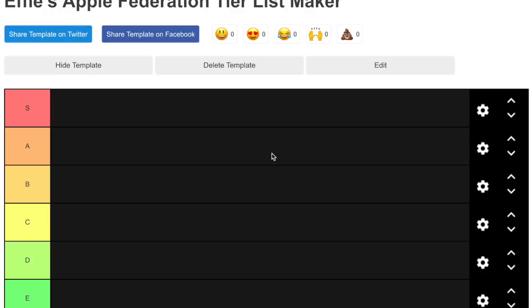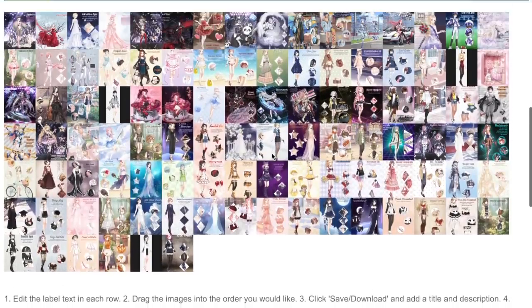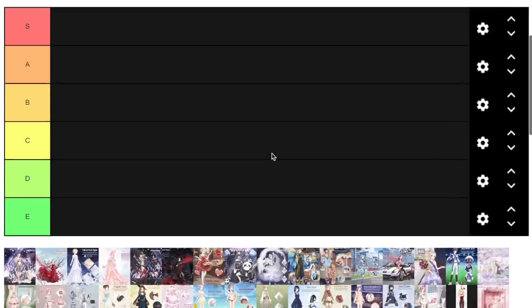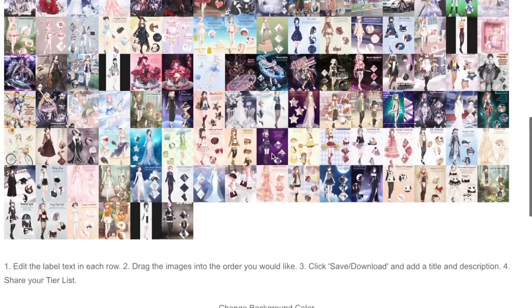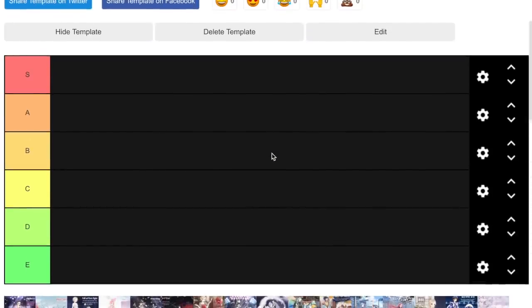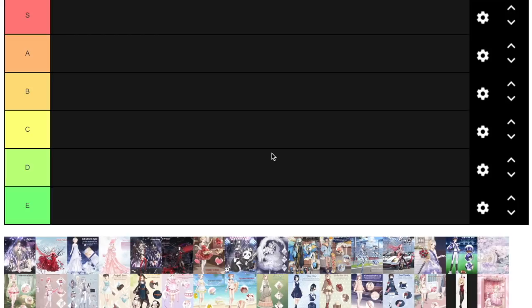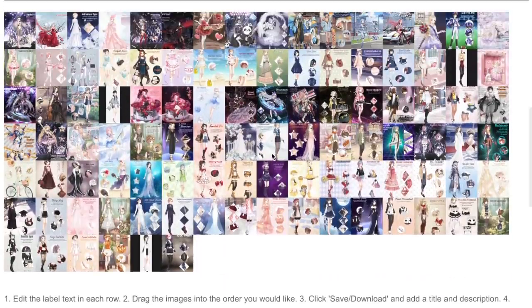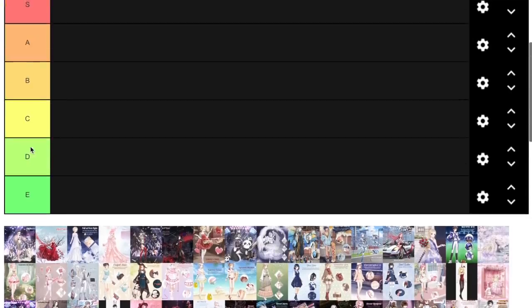Welcome back. Today we are going to do Effie's Apple Federation tier list and we are looking at all these suits. I painstakingly went and googled every single image for every single suit in order to make this list. We are going to rank them on a scale of S being the best and E as the worst. I put E because I needed more tiers since there are like 108 of these suits.